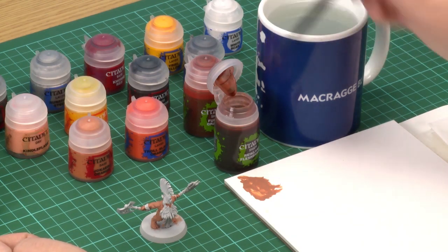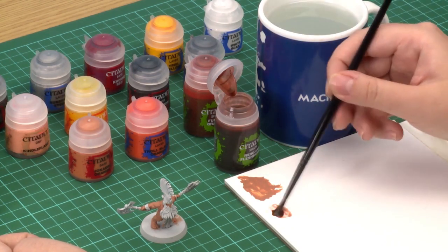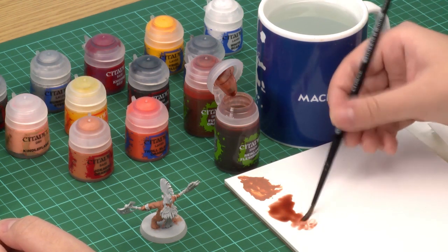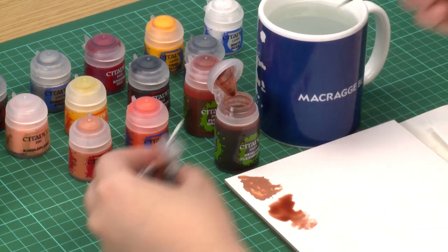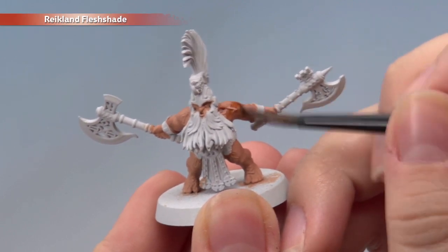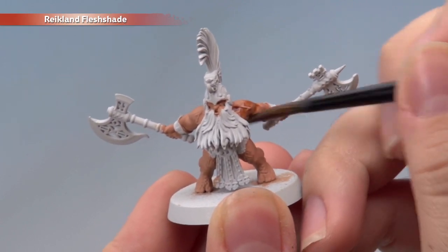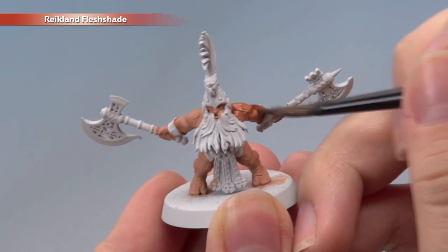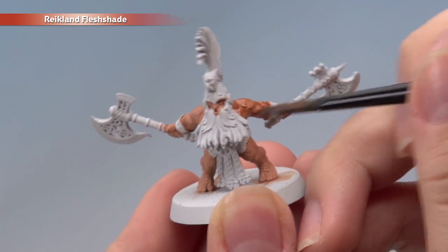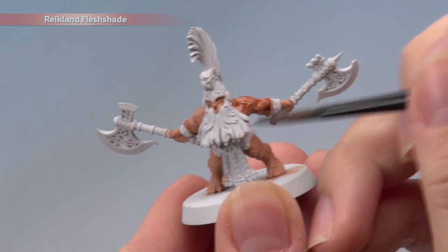The next thing we're going to do is add some depth to the skin using an all-over shade of Reikland Fleshshade. Using my medium shade brush, I'm going to get a good amount onto my palette to control how much is on my brush — it's really handy for shades. Apply it all over the skin, making sure you get it in all the recesses. Just make sure it doesn't pool anywhere as it'll start to obscure detail. Give it enough time to dry — about half an hour should be fine.